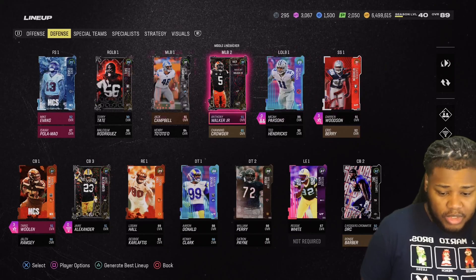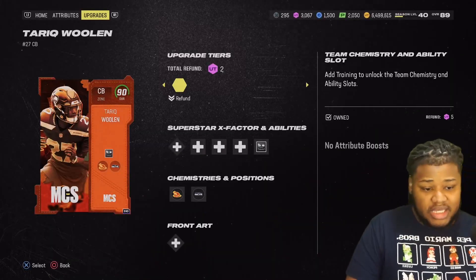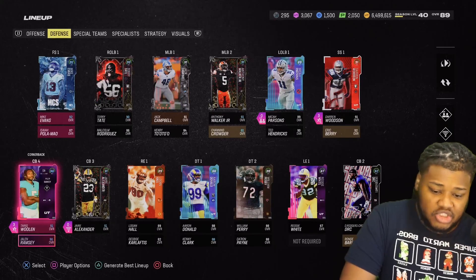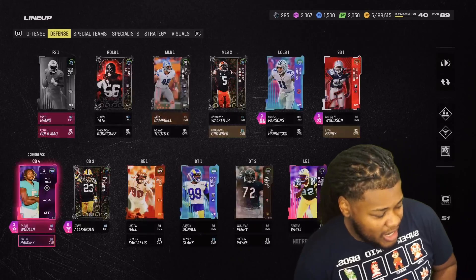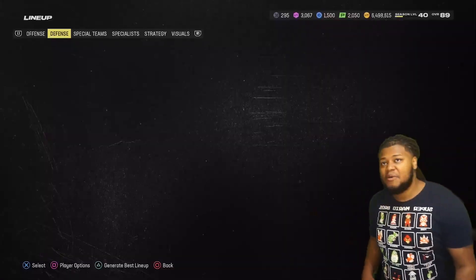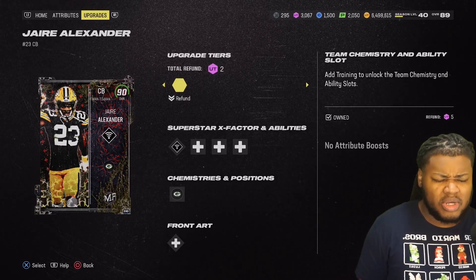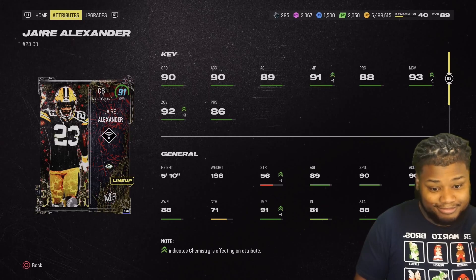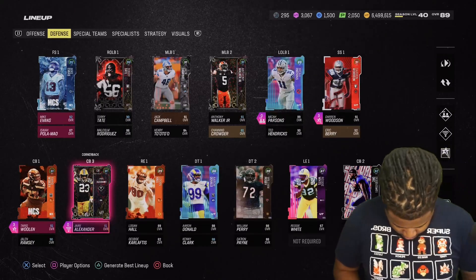Tariq Woolen — you got that from watching the MCS Harvest situation. 92 speed, 93 man, 93 zone because we got the strat boost. Jaylen Ramsey, as repeated, I have all of these cards in the lineup so he can have 89 speed — really good in the slot as a slot corner. Jaire Alexander — a certain amount of treats got you a chance to choose any one of them. He was one of those and that's how we got him for the Packers theme team. He's going to be on the BND squad too.